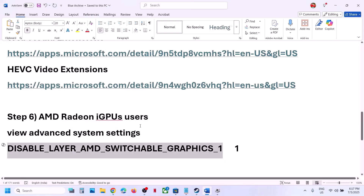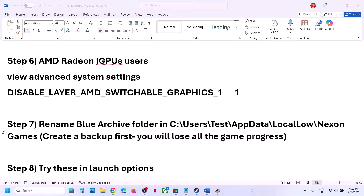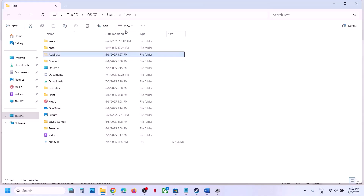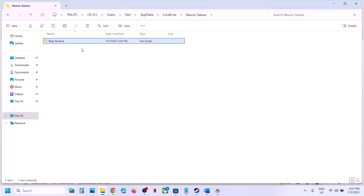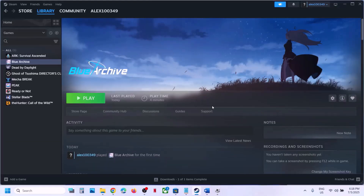The next step is to rename the Blue Archive folder. Before you do this, create a backup first because you will lose all game progress and have to start from scratch. Open File Explorer, go to This PC, open C drive, then the Users folder, then your username folder. Open AppData (enable hidden items in View if needed), open LocalLow, then the NexonGames folder. Copy the Blue Archive folder to the desktop as a backup, then rename the original folder to anything else.